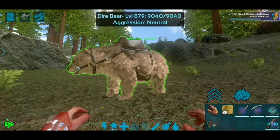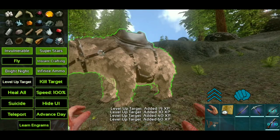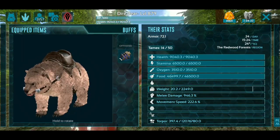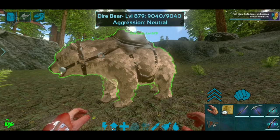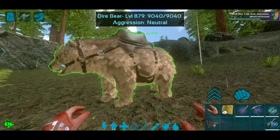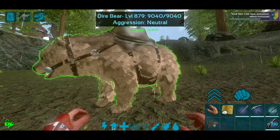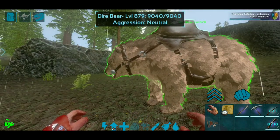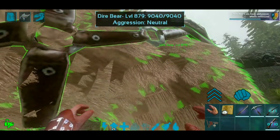Something to note guys: whenever you tame something above level 449, you cannot put any extra levels into him. If I go try to level him up more, it's not going to add any levels — see, there's no more levels to add. If you want to pump up a certain stat, you need to level them to around 200 or 250, then tame them, and you can put 60 levels in. But you'll never be able to go higher than 449. If you pump them to 1000, 2000, 3000, it doesn't matter — they're going to be so OP.